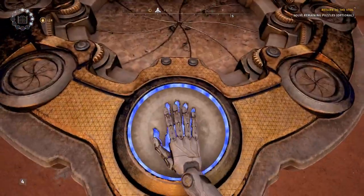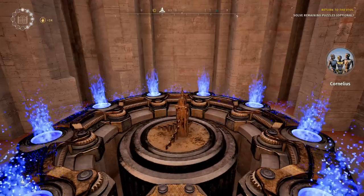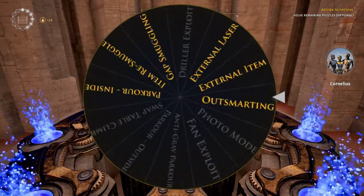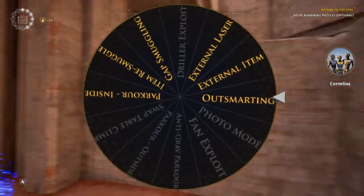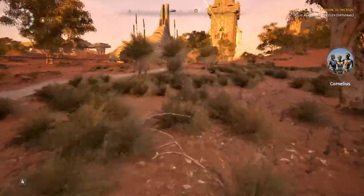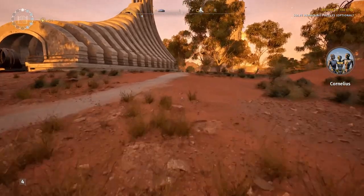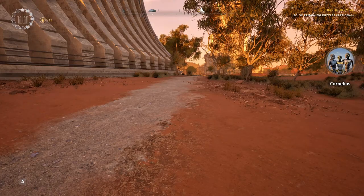That was a good one. Alright, that was a really quick one. Let's give the wheel another spin here. And number seven is going to be outsmarting. So this is always my favorite type of exploit to pull off. It's fairly rare that I get to just straight up outsmart a puzzle without having to rely on any glitches or anything like that. But we've done it a few times, and we're going to do it one more time here in West One.